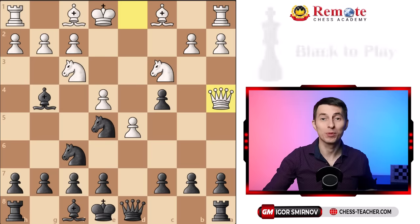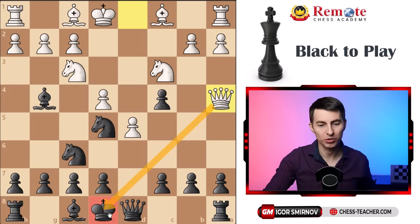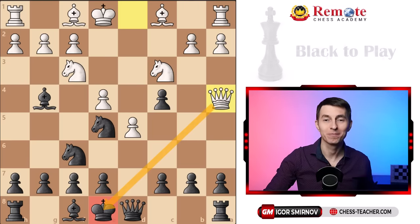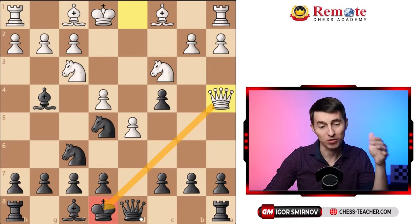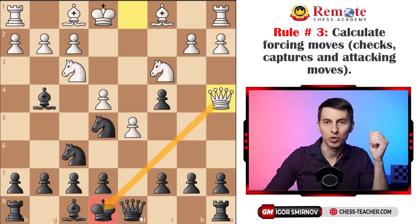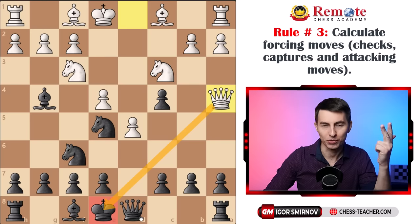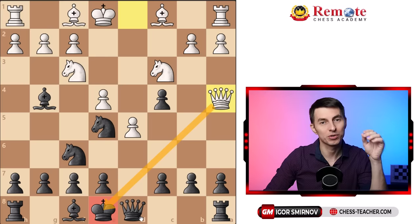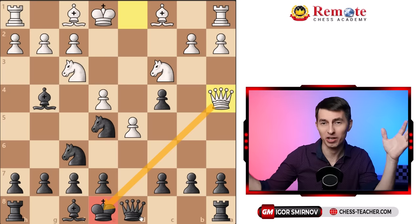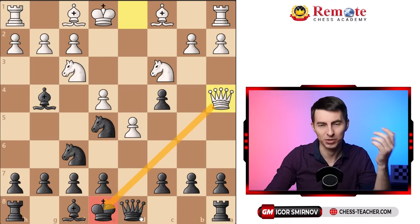Here's the second position. It is black to play. White's last move was queen a4, delivering check. How would you play here as black? I'll tell you the rule that's going to put you ahead of 80% of your competitors right away. Around 80% of players play wrong and lose the game right away. Here's the rule: you got to play forcing moves — checks, captures, and attacking moves. Why? Because that makes your life easier, forcing a very specific response from your opponent so you don't have to think about everything they can do.